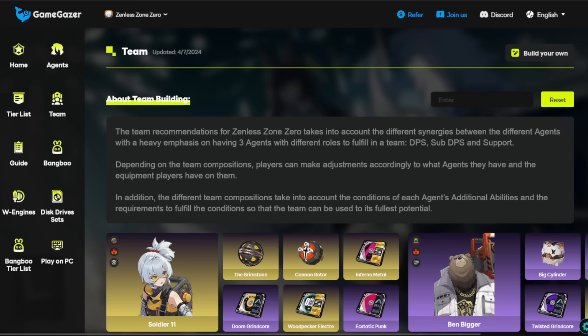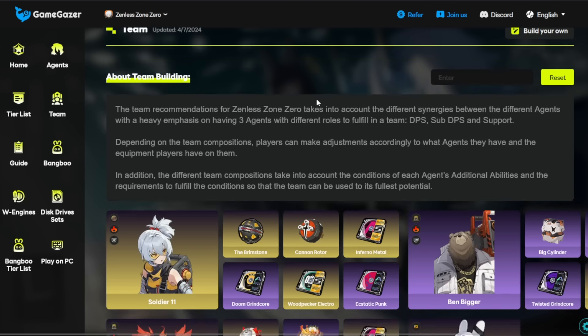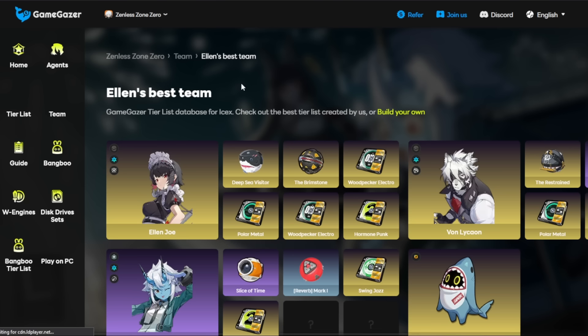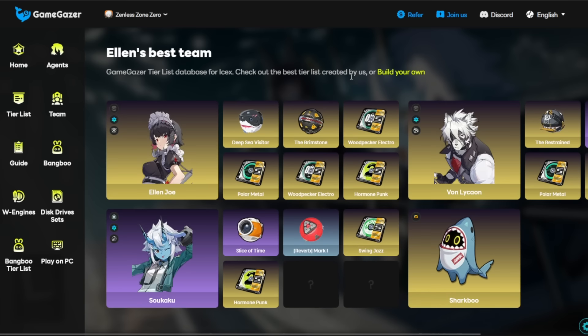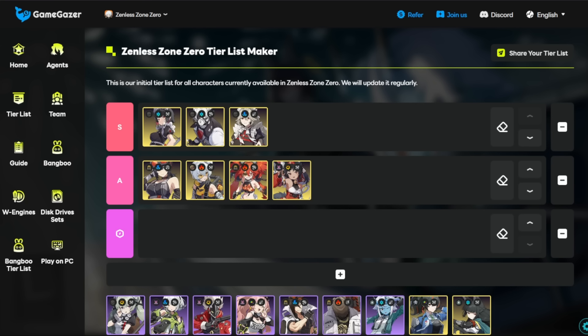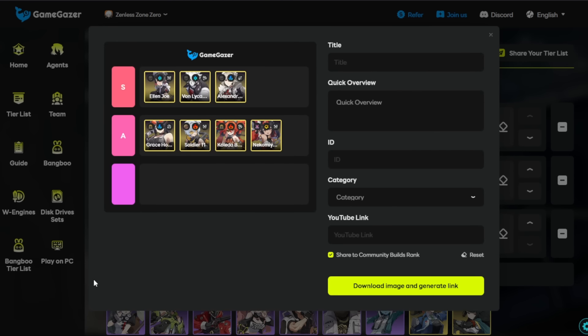You can also check out the website gamegazer.gg and take a look at their Zenless Zone Zero team building section to see some of the most popular teams and their loadouts. They've got the characters, the engines, and even the disk drives listed in the teams, along with the W-engine choices. You can even build your own team setup and send it to your friends, along with making your own tier list and sharing it with the community. I'll leave a link down below if you're interested.